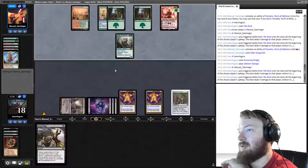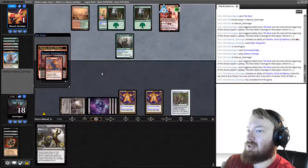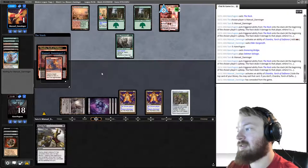Unless they drew Pillage or a way to gain life, I don't think they can win. They tick up to hit Pillage — they can hit Ensnaring Bridge and then attack, but they're just going to die on their upkeep to the Rack. They concede.